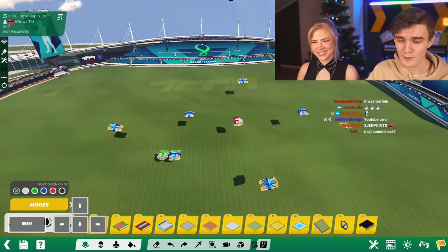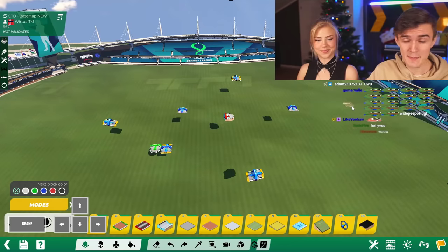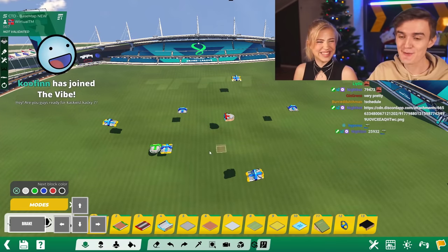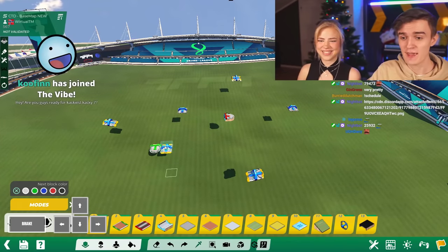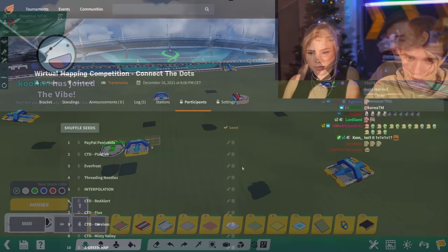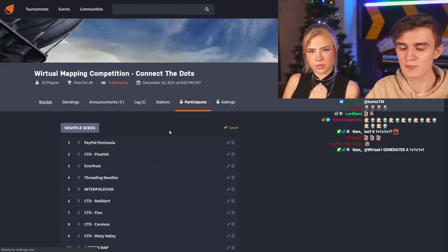The base map provided looks pretty rough. Everyone was given the same template. The rules are: you can't place more checkpoints, you can't change any of the existing checkpoints, and you can only change the surface — but the checkpoint position has to stay. With that established, let's go to the bracket and start the tournament.